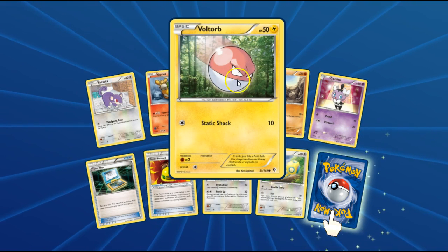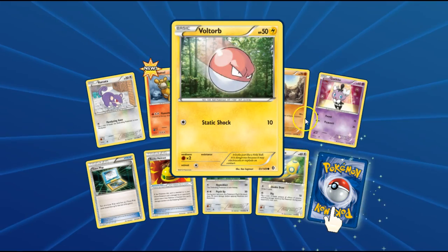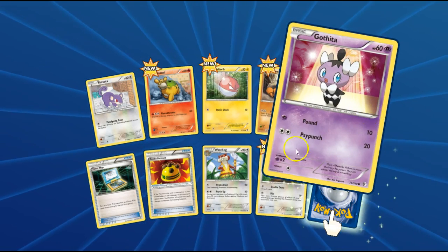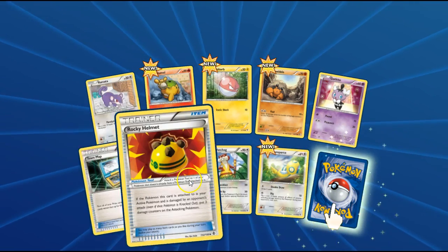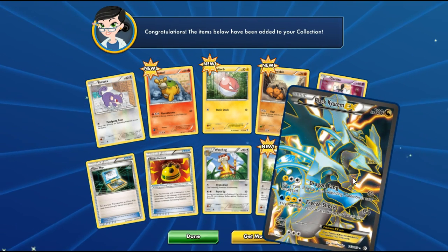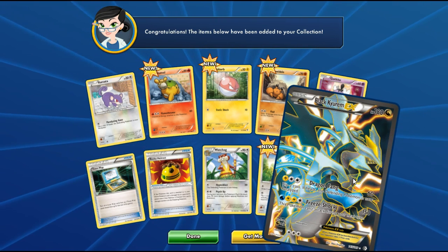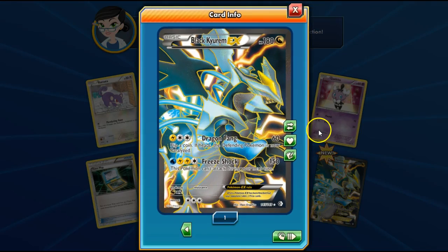Paralysis against Rattata. Numel's Maul. Voltorb, which is similar to its art in the Pokédex style books. Dwebble. Gothita. Rocky Helmet. Reverse Holo Dunsparce, that's nice. And — I've pulled this card before, and now I've got another one: the Full Art Black Kyurem. What the hell? Yeesh.